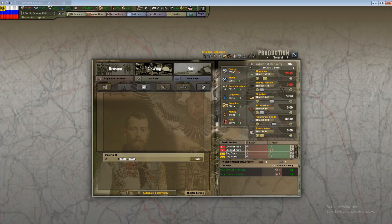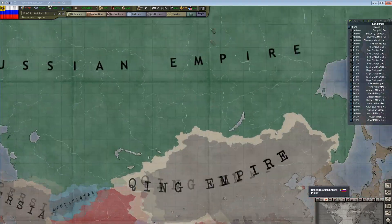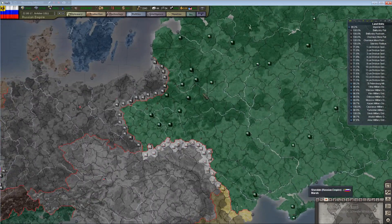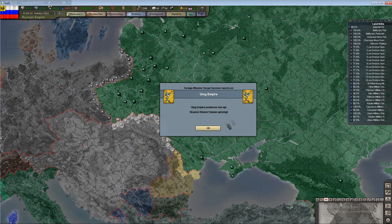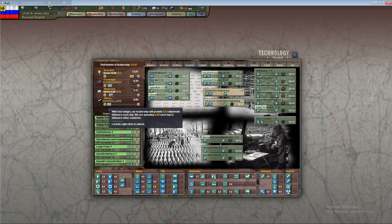Not a ton of IC, but when you're working with razor-thin margins I'll take it. That dropped down a little bit — we've got 24 going into upgrades right now. The King Empire is having some trouble. We're going to scoot through a lot of the game on speed 5 again, and I'm glad to see the national unity is on the rise — that's very good for me.